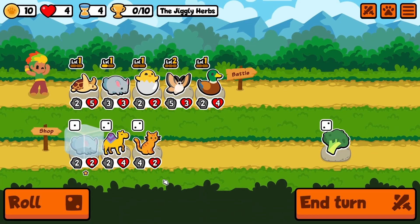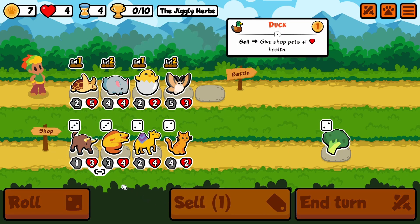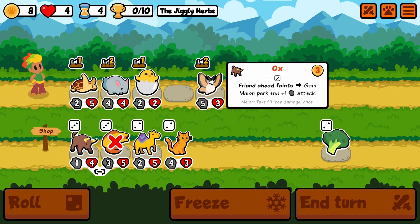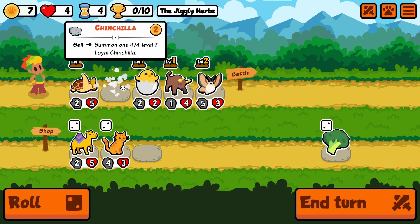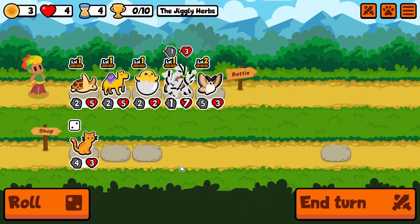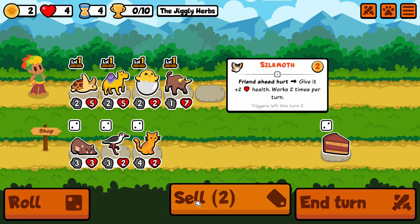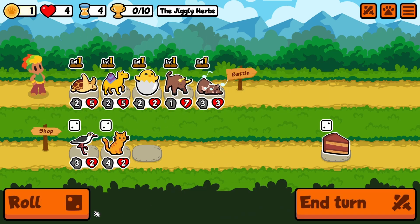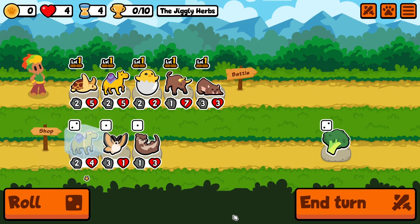Not enough though, down to four. Level up chinchilla, we get ox. Maybe instead of selling silk moth we sell chinchilla. Buy drum for scaling. Let's get the broccoli on the ox as well while it's still only got one attack. Sell silk moth, let's try out the wombat.